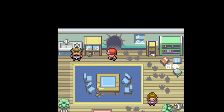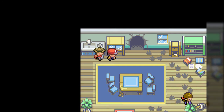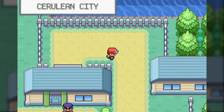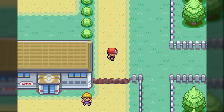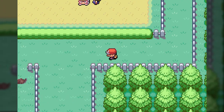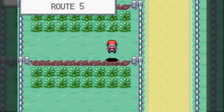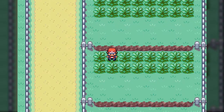TM28 contains Dig. I figure what's lost is lost - I decided to teach Dig to Zoe. Dig is a Ground-type move where your Pokemon digs underground for a turn, during which they're completely immune to attacks, and then they spring up and do a pretty decent chunk of damage. I could teach that to Zoe and have a pretty easy time during the next gym battle, but I just don't care to.